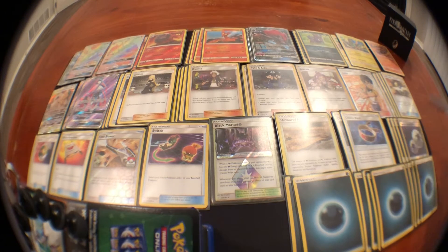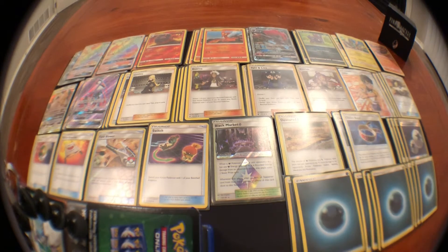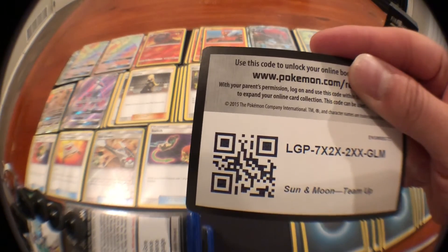Four DCEs powering up Zoroark, Eevee & Snorlax, Tapu Lele if necessary, Onix, and Tapu Koko — four DCE is definitely a must. And then just a standard 10 Dark Energies. Here's a code card, thanks for making it this far guys.